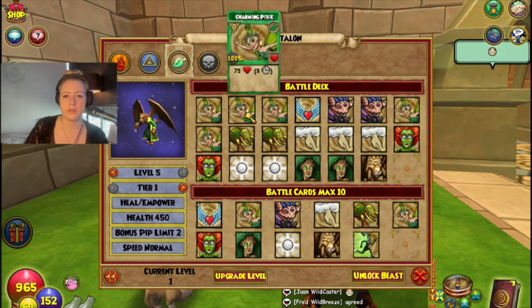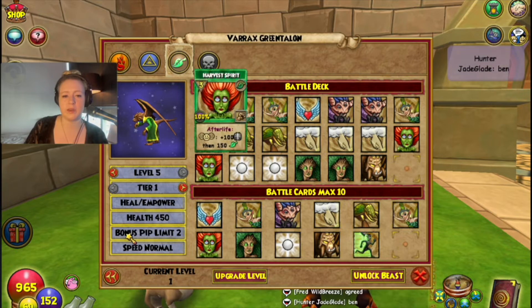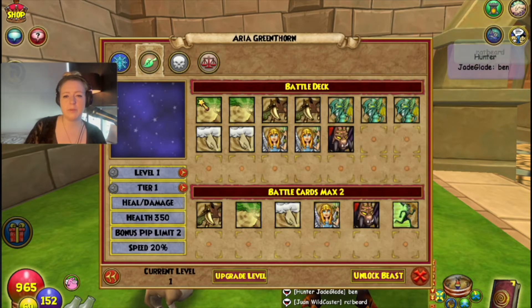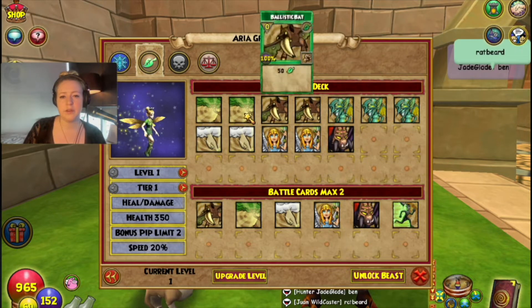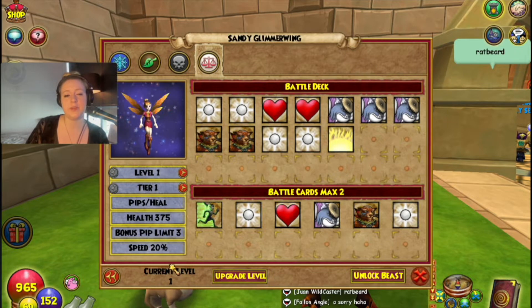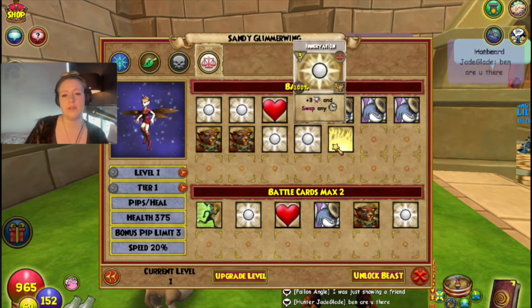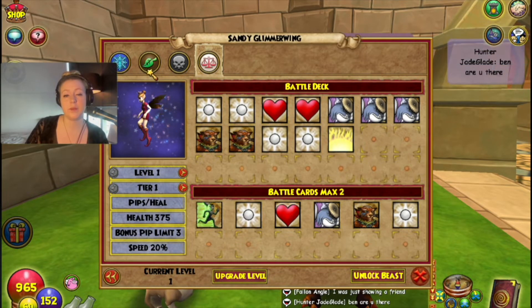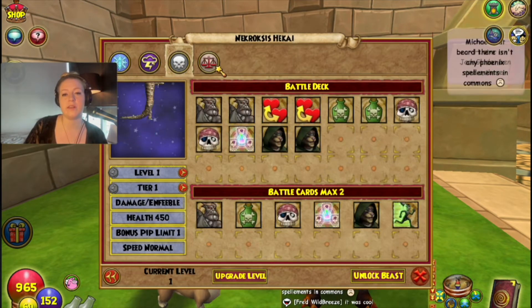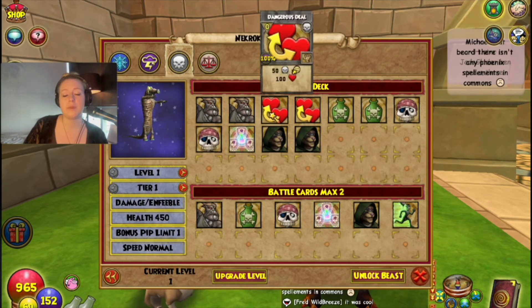Against a heal-over-time form this is pretty nasty. Life Fairy and Balance Fairy — Balance Fairy has a protection — but if you're hitting it with the steal heal-over-times a few times, that could be effective. I'm interested to see if that condition is actually useful.